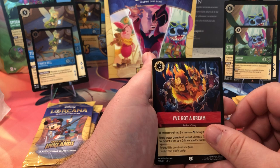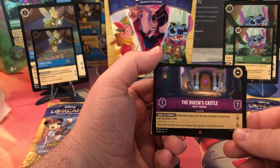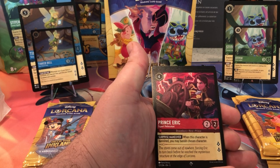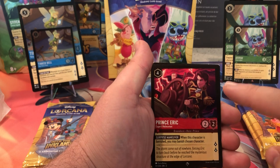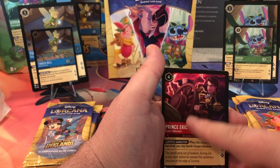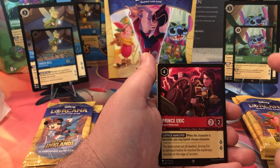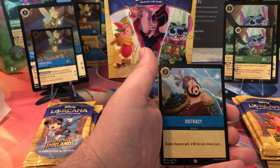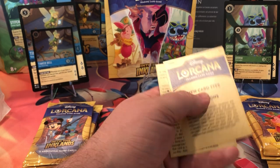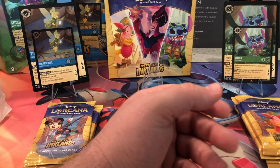I've Got a Dream, Kit Cloud Kicker again, The Queen's Castle. We got Prince Eric — I don't remember him wearing this in the movie when he was killing Ursula, or maybe it's when he's first fighting the storm. Here's our holo: Distract. And then the location cards.